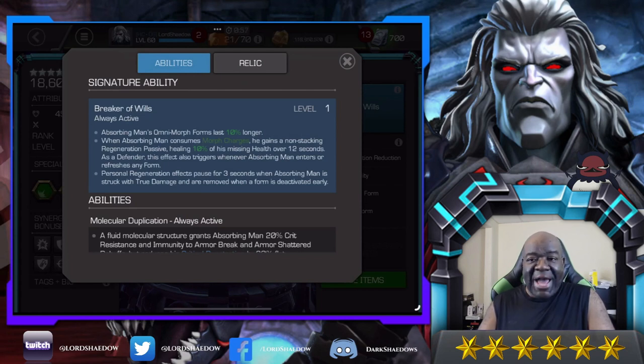In the battleground store, that is what I will be buying — sig stones — once I get these guys ranked up. Once Absorbing Man and a couple other champs are up there, I'll stop getting rank up materials from the battleground store and just start getting sig stones. Before that I had been getting a lot of six-star shards saving up for the featured, but now I need sig stones. Anyway, that's the rank up portion of the video — we're going to go into Realm of Legends and play around with Winter Soldier a little bit.